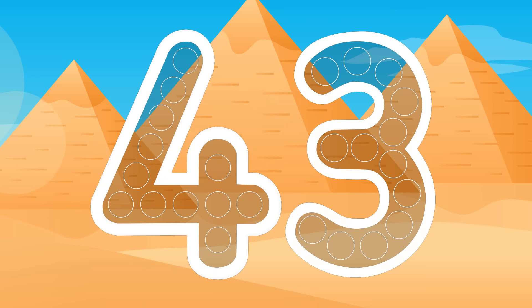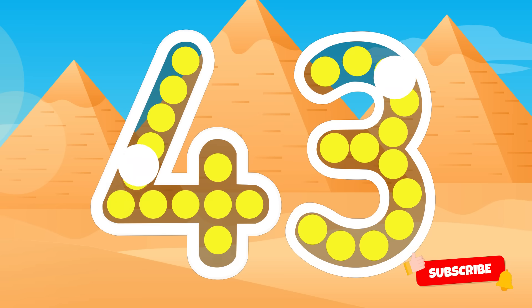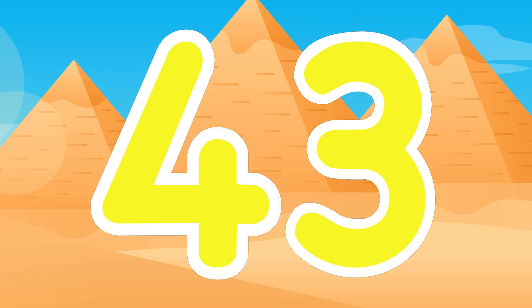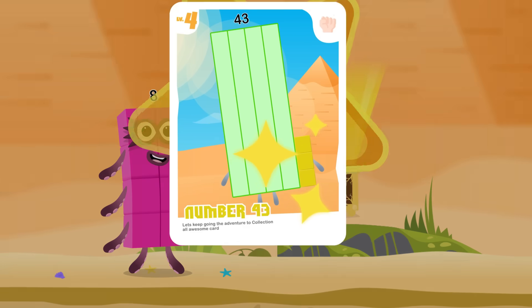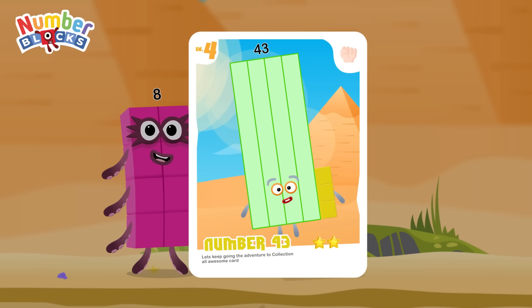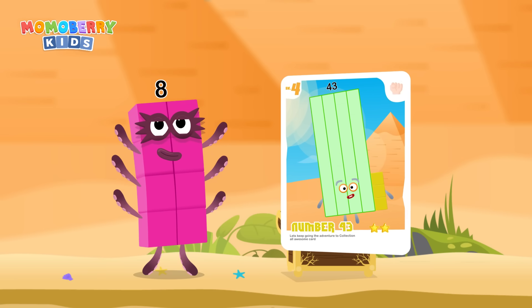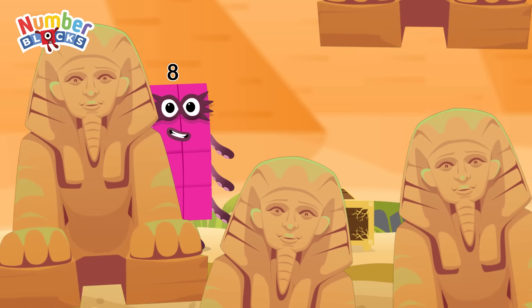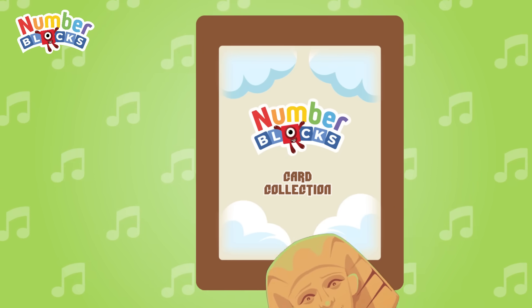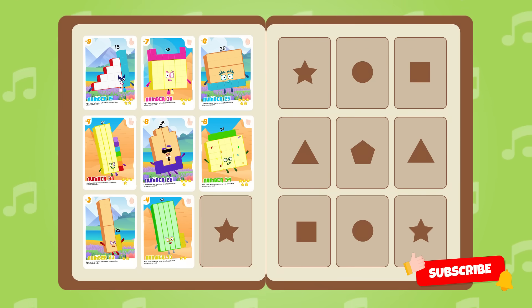Can you open the treasure chest by tracing the number? 43! Cracked it! Well done! You found the treasure! Wow, look at this! We did it! This adventure was amazing! Let's continue another adventure and collect more awesome character cards! Number 43 - Egypt Card! Collect all the awesome cards and let's go on an adventure! Momo Berry Kids!